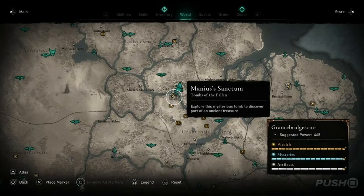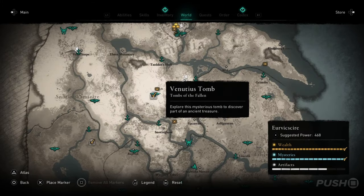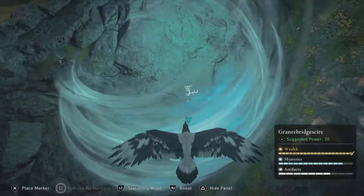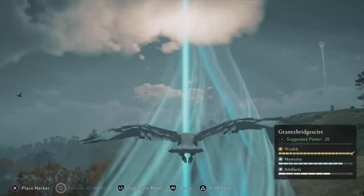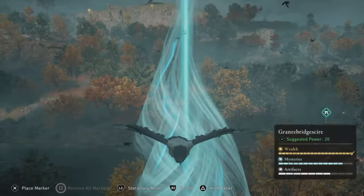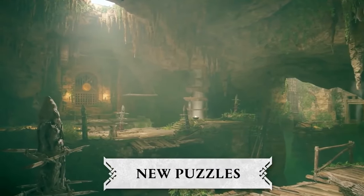The 4 Tomb locations are: the Manius Sanctum just across the river behind Ravensthorpe; the Boudicca Tomb in East Anglia north of Brizlay Farm; the Venetus Tomb in Euroshire across the river and north of Snottingham; and the Castlevanius Tomb in Shropshire west of Repton. If you think you're in the right area but can't find the tomb, use Sunan to spot a sort of green whirlwind showing their location. These challenges are pretty tough and will take around 2 hours to complete them all. Good luck.